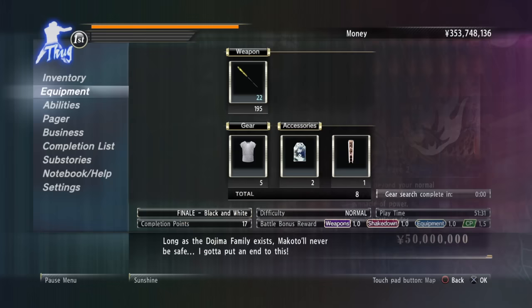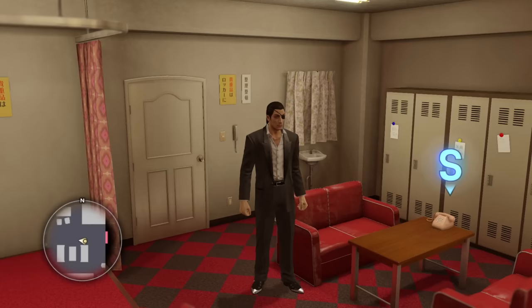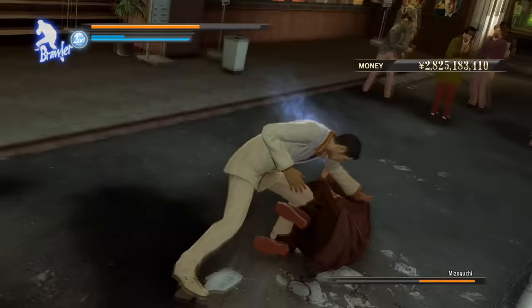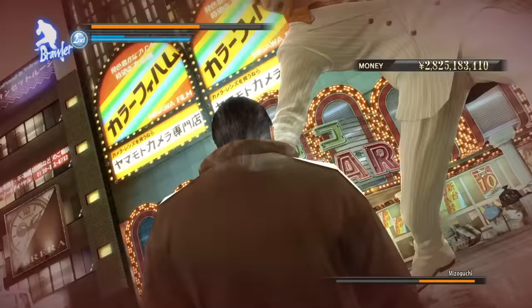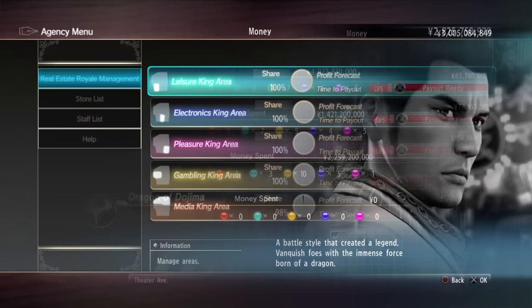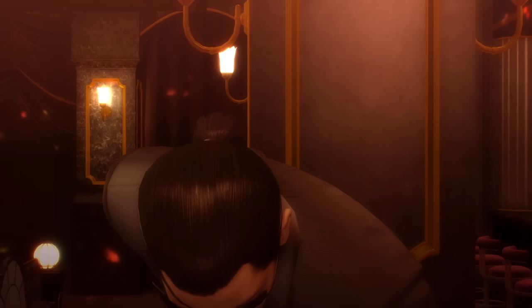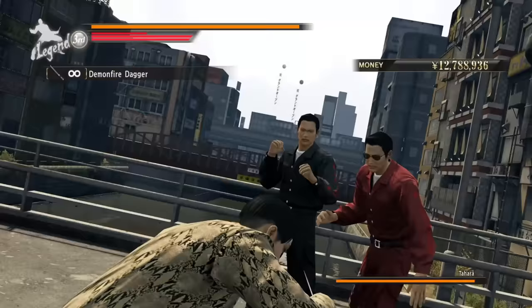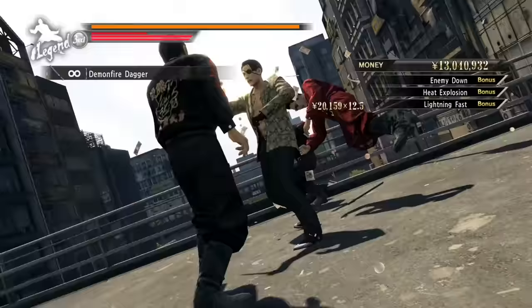The standard three styles for each character contain a few elements that these characters are normally associated with, but considering Yakuza 0 is meant to be a prequel, their abilities aren't quite as developed as they would be in other games in the series. If you actually want to see Kiryu and Majima back in classic form, you're going to have to unlock their legend styles. Kiryu's Dragon of Dojima style unlocks when you finish the real estate royale game, while Majima's Mad Dog of Shimano style requires some pretty huge side stories that take a lot of time and effort, but the reward is worth it.